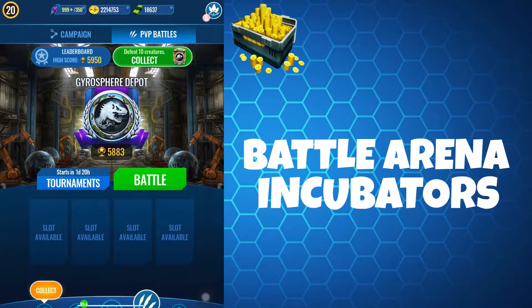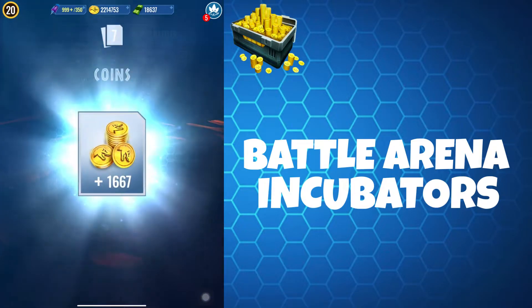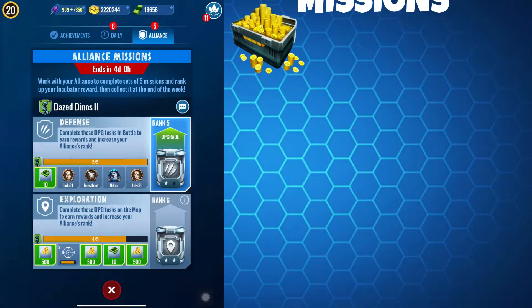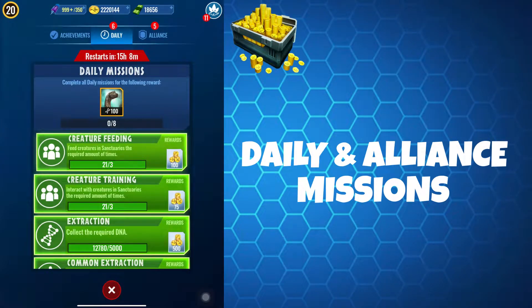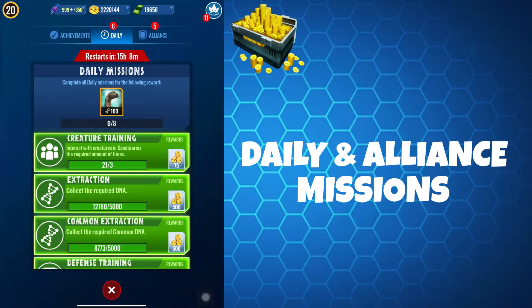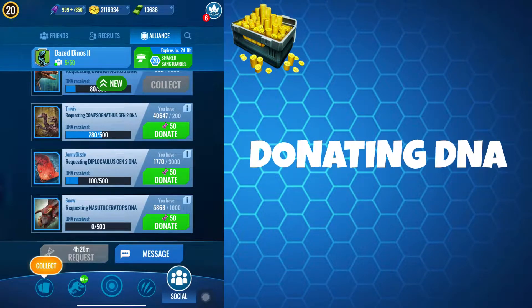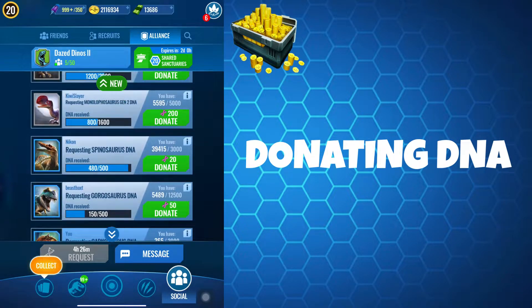You can also get coins from battle arena incubators, and the amount varies based on player level and which type of incubator it is. Alliance missions and daily missions are also a good source of coins — both reward specific missions with coin rewards so look out for those. You can also collect coins for donating DNA to your alliance members.